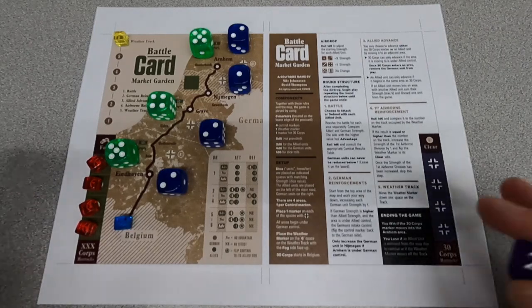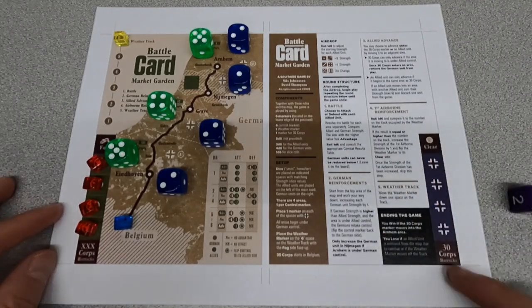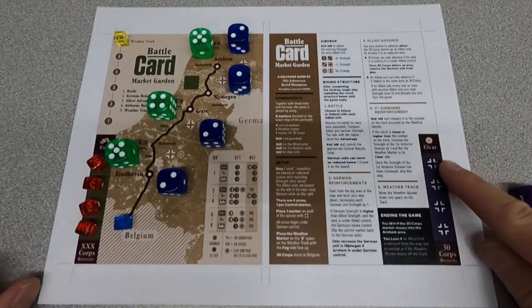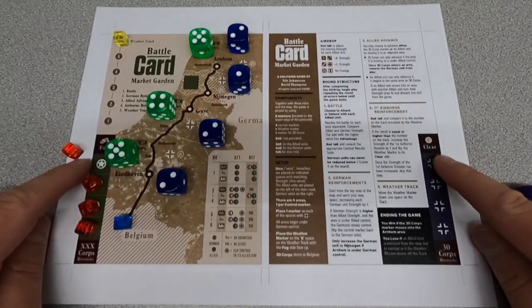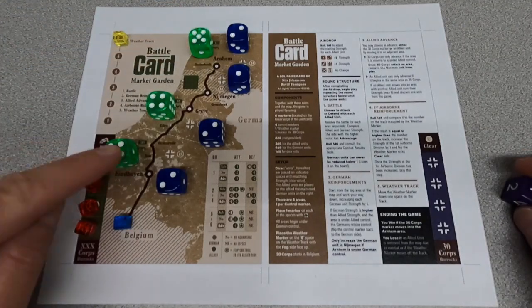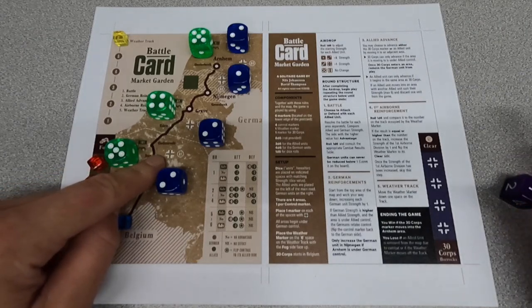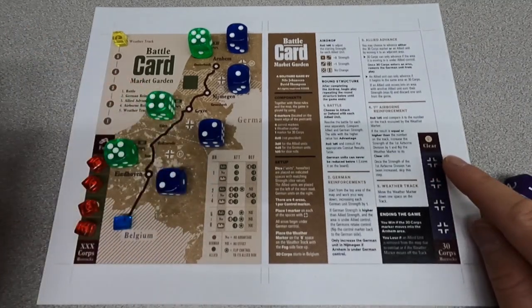Alright, we're all set up here. I just printed this off straight from the BGG files — you can see the little cut lines. Really this is meant to be put together front and back, and then you can cut out these tokens — so you have the two sides of the control markers to know who's in charge of each area. I'm just going to use the grayed-out German symbol that's there on the map. It's kind of browned out because it's supposed to be covered by the token, but I just didn't want to cut them out.